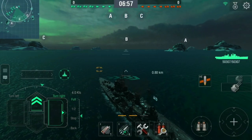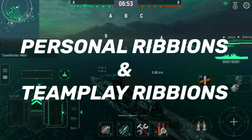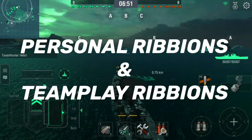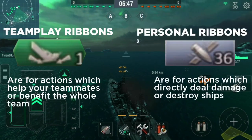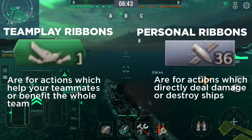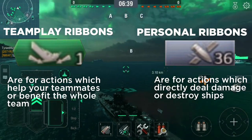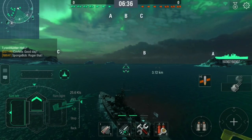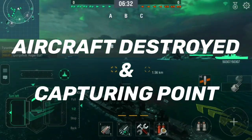Starting things off, we have the introduction of new ribbons which are going to get divided into two sections: personal ribbons and team plate ribbons, which will have their own different icon styles. Personal ribbons are for actions which directly deal damage or destroy a ship, while team plate ribbons are for actions which help your teammate or benefit the whole team. Most of the ribbons we have so far are personal ones, except for two: aircraft destroyed and capturing the point.